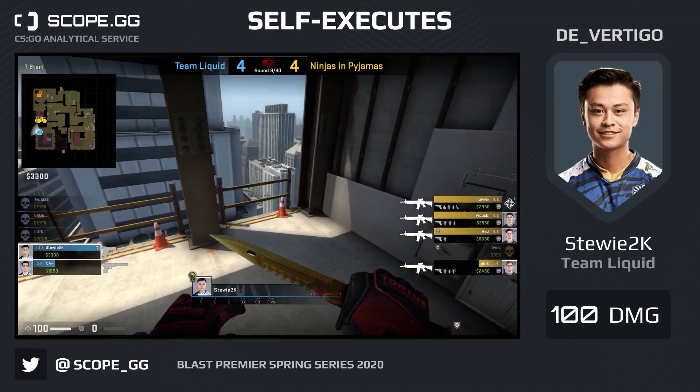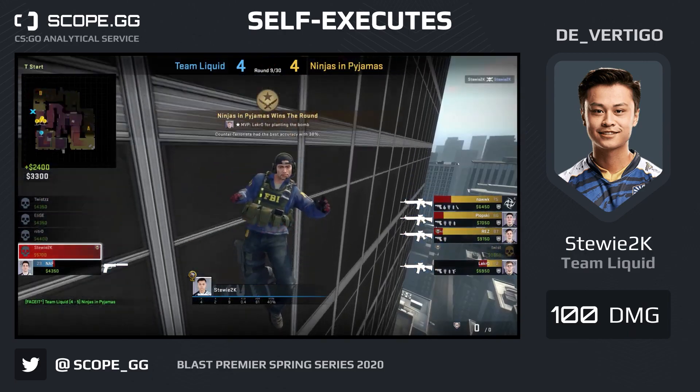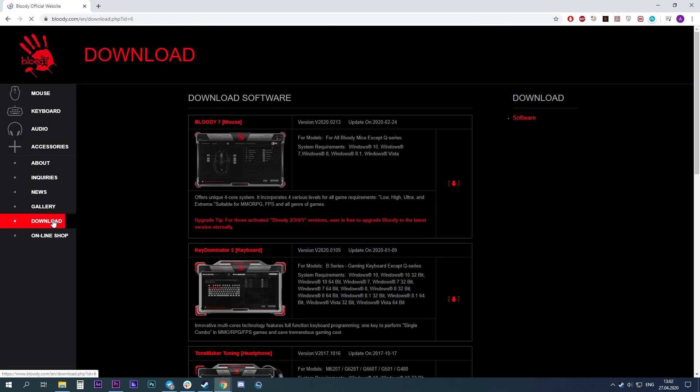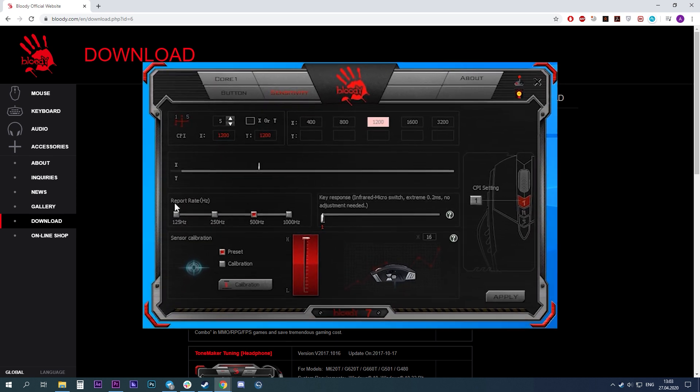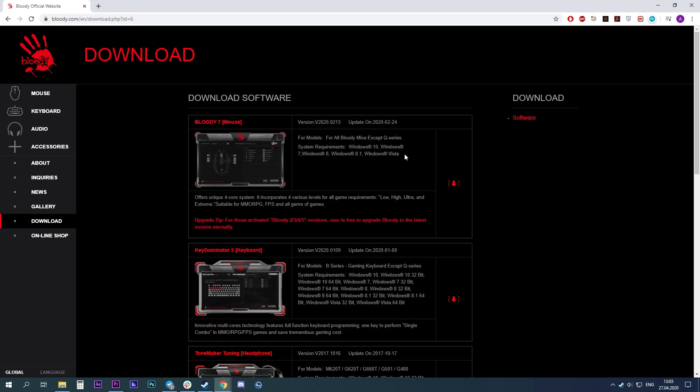Setting up this value is usually available in special software for your mouse, which you can find on the website of the manufacturer of your device. For example, my mouse, Bloody, has a program called Bloody7, which I downloaded and installed. In it, I found a setting called the Report Rate — it takes values of 125 to 1000 Hz. I set its value to the maximum and click the Apply button. Be sure to check that your value of this indicator is 500 Hz or higher — this is the recommended frequency for a comfortable game.